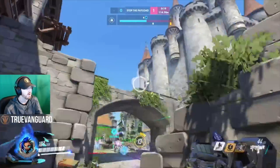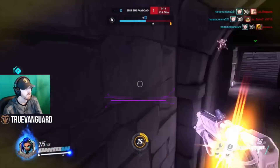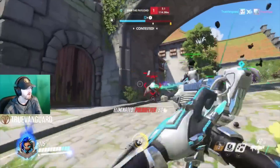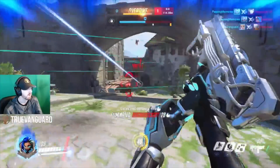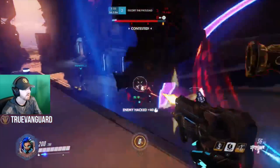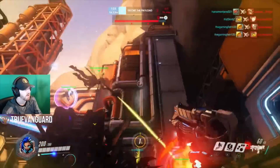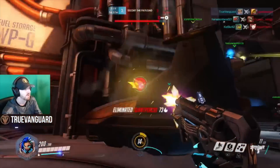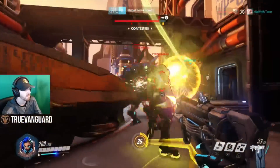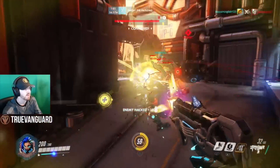You really need to focus on targets other people can't take out as easily, and specifically I'm talking about Pharahs. On console especially, Pharahs can be a huge pain. Sombra has a hitscan weapon, which is great for taking out Pharahs. Listen to your teammates' callouts for Pharah locations, and if you get close enough to hack her she's really vulnerable — she loses her knockback rocket and other abilities.